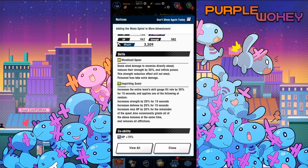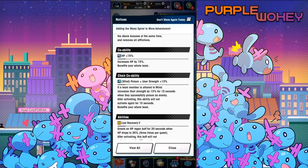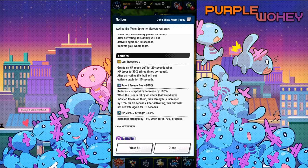Inspiring Scent increases the entire team's skill gauge fill rate by 30% for 15 seconds. It applies one of the following at random: increases strength by 25% for 15 seconds, increases defense by 25% for 15 seconds, or increases max HP by 20% for the remainder of the quest. Also, it occasionally grants all of the above bonuses at the same time and removes all afflictions. Co-op ability: HP 15%. Chain co-op ability: poison equals strength, user strength 13%. Last Recovery grants an HP regen buff for 20 seconds when HP drops to 30%, three times per quest; after activating, this buff will not activate again for 15 seconds. Opponent freeze resistance up 100%. HP 70% equals strength 15% — increases strength by 15% when HP is 70% or above.